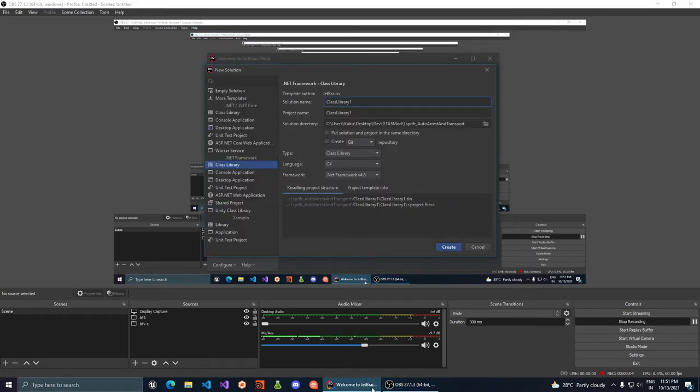Today we're going to make a GTA 5 LSPDFR script. This script is going to solve an issue I had as someone who started playing LSPDFR. The issue is: when you're chasing multiple suspects on foot and they're all running in different directions, you make one suspect surrender but you don't have time to arrest them and transport them to the police station — you want the AI cops to do that job for you.